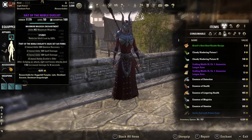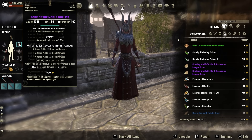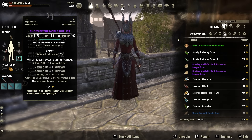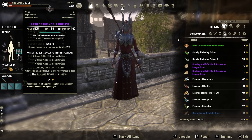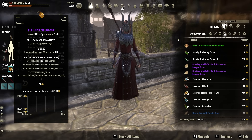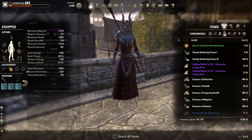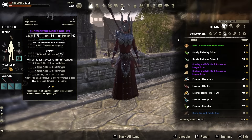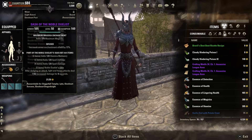For the gear on this build, it's centralized around using our Restoration Staff to not only sustain ourselves but deal a lot of damage. The gear setup is a 5-piece Noble Duelist in Helm, Robes, Sash, Boots, and Breeches. The next 5-piece set is Elegance. Noble Duelist increases the damage of Light and Heavy attacks by 1,182 after dodging an attack. Elegance increases the damage of Light and Heavy attacks by 20% as a flat value. You can get either set in any slot, so it's all about running both 5-piece sets together.